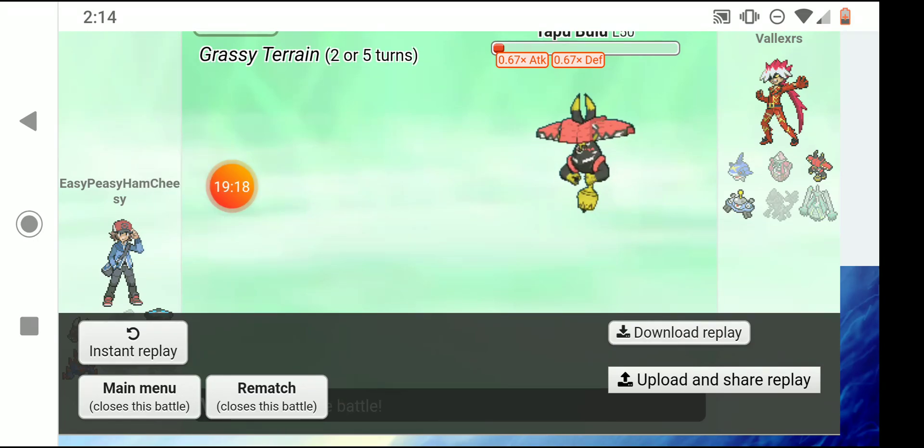Here are three Pokémon that are weak to Venusaur, so I want to bring that. I don't have any dark types, so I'll bring in Espeon because it has Yawn, and then I'll bring in Silvally.